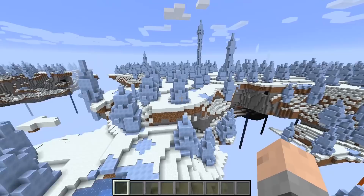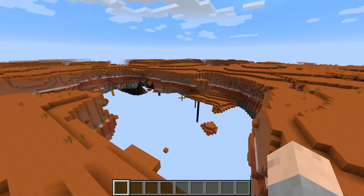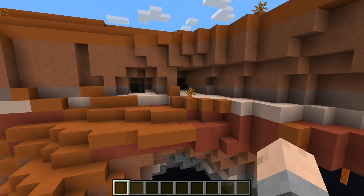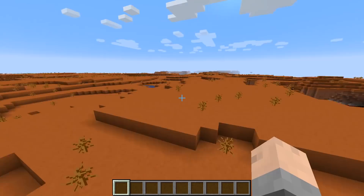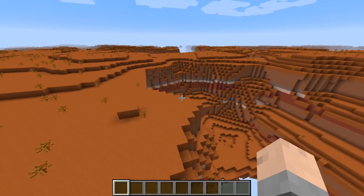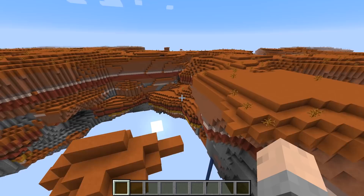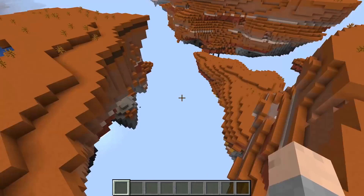Second to last is the mesa biome with the end generation — so floating islands with mesa. I really like how the color shows through and looks great in this type of generation. Mesa biomes also generate more gold and abandoned mine shafts. The floating mesa chunks remind me of hoodoos. I tried a few different mesa variants — mesa plateau, mesa plateau forest — and ended up liking plain old mesa in the end generation the best. You can even get squids and go fishing in this world; you have everything except wood.